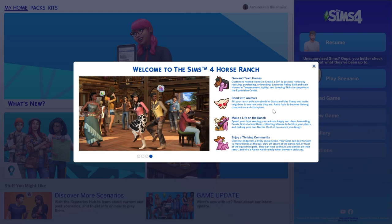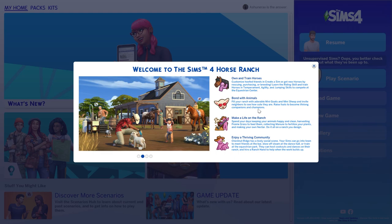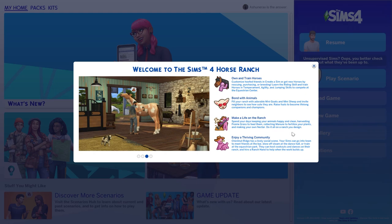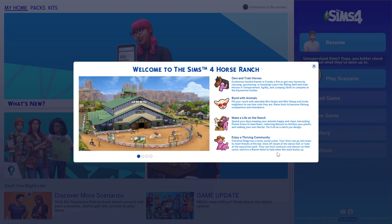Own and train horses, customize hoofed friends in Create A Sim, and get new horses by rescuing, purchasing or breeding. Learn the riding skill and train horses on temperament, agility and jumping skills to compete at the equestrian center. Bond with animals — fill your ranch with adorable mini goats and mini sheep. I thought they were gonna be grown-up goats and sheep. Oh, that's a little disappointment. Raise foals to become lifelong companions and champions. Make a life on the ranch: spend your days keeping animals happy and clean, harvesting prairie grass to feed them, collecting manure to fertilize plants, and making your own nectar. Do it all on a ranch you design. Chestnut Ridge has a lively social scene — your sim can go into town to meet friends at the bar, blow off steam at the dance hall, or train at the equestrian park. They can host cookouts and dances on their ranch and hire a ranch hand to help when the work builds up.